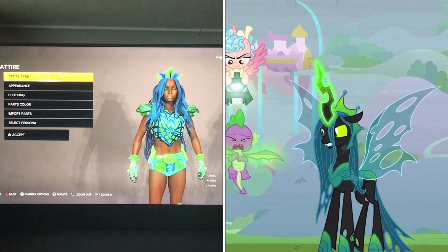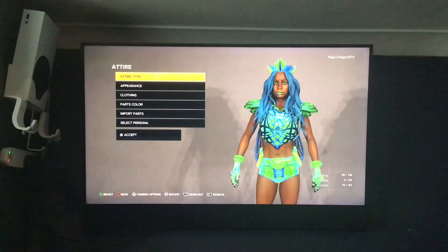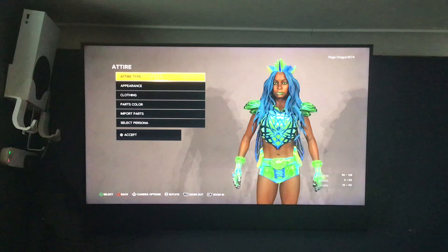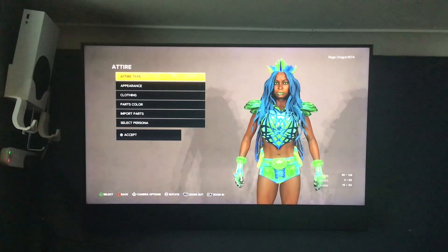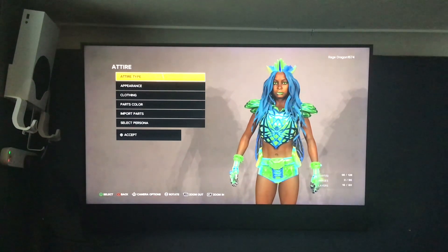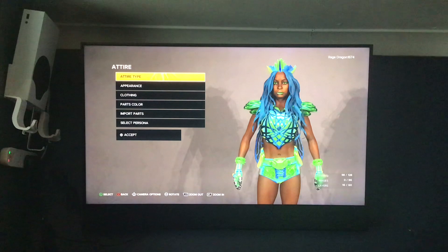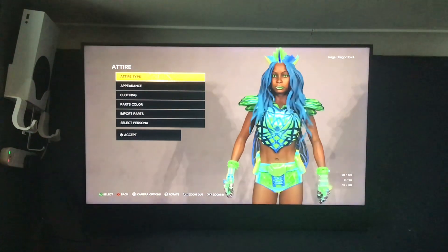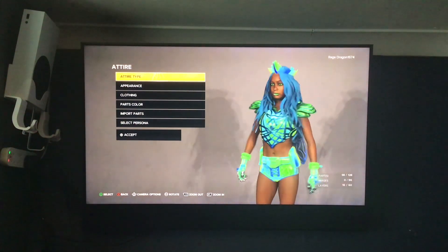I wasn't too far off with this. The thing that made it confusing for me was that Queen Chrysalis' armor in that season looks kind of green and blue, and I think I was fairly close — I'm not too sure, but I tried my best.